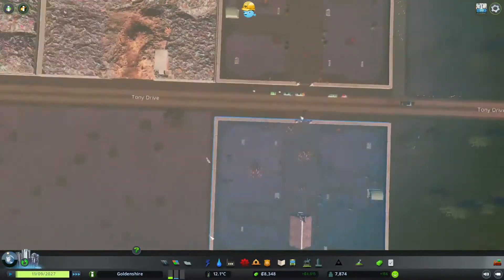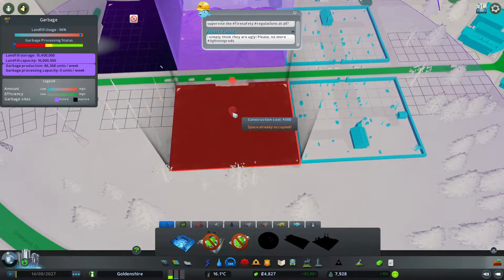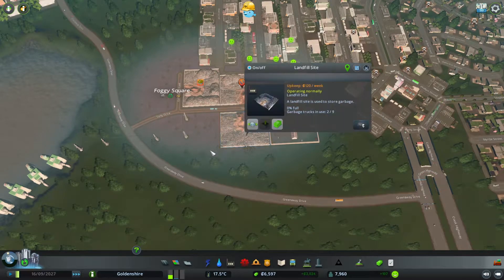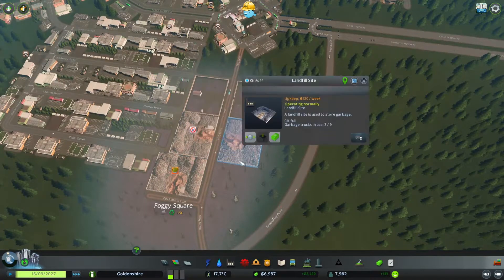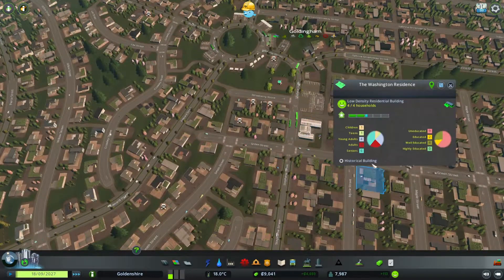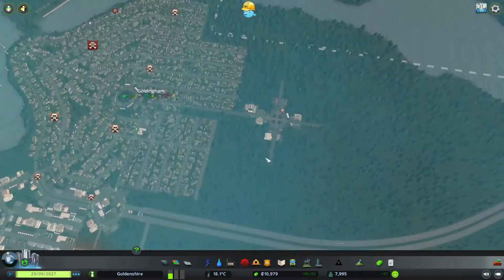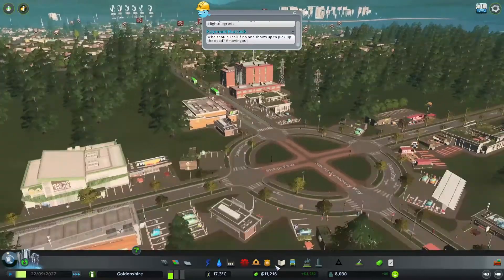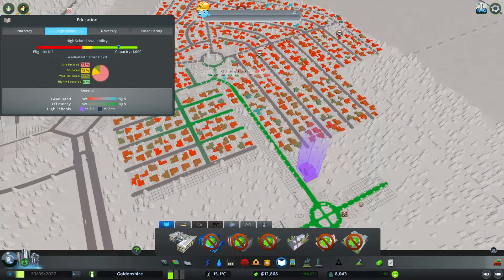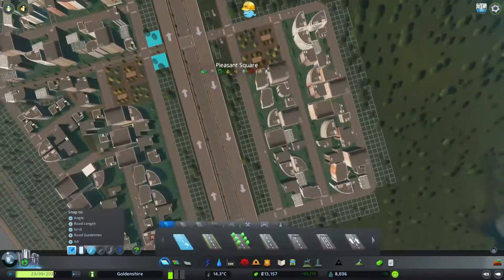Have we done the garbage? Oh, we're going to have to get another garbage facility as well. Let's just do that now whilst we've got the money, and let's turn that one off so they can go back to that one. They're all just being educated — they're levelling up again. We do need to get another elementary school in; we're starting to hit the demand for that, but that's a future issue.